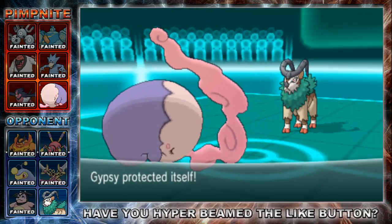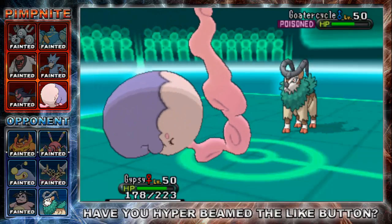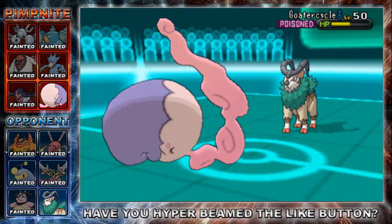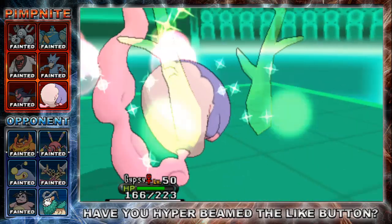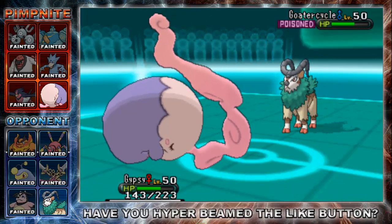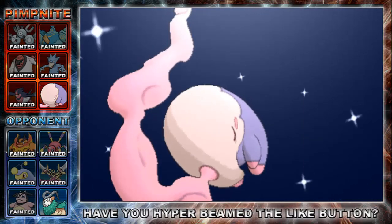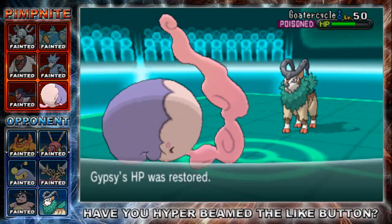It was a rather interesting battle with some really interesting moments — especially using Rest three times on Sleep Talk. That really, really sucks. That's a risk you take with Sleep Talk, but most of the time you will never get that unlucky. I have Moonlight on Mashana, which takes my health right back up. Go-Goat is pretty much screwed here.